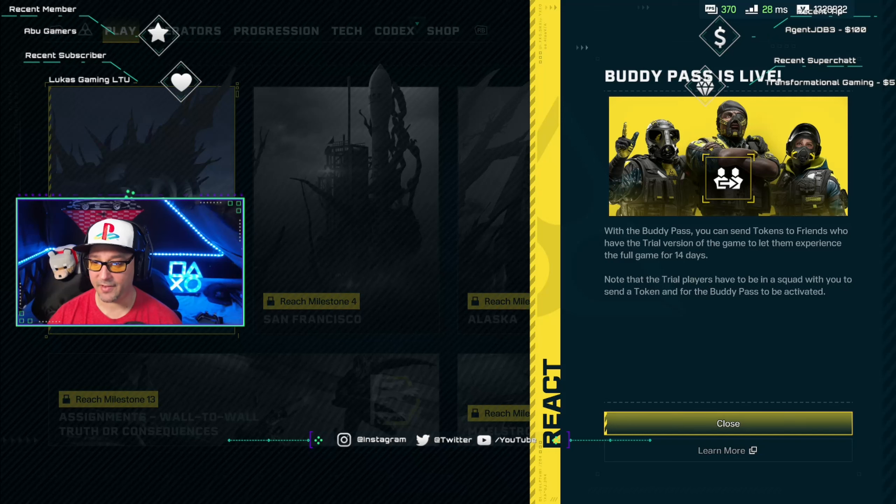Buddy pass is live. With the buddy pass, you can send tokens to friends who have the trial version of the game to let them experience the full game for 14 days. Note that trial players have to be in a squad with you to send a token for the buddy pass to be activated.